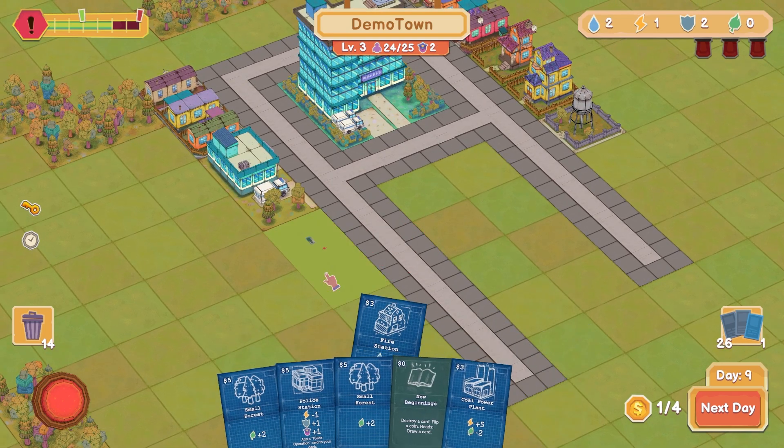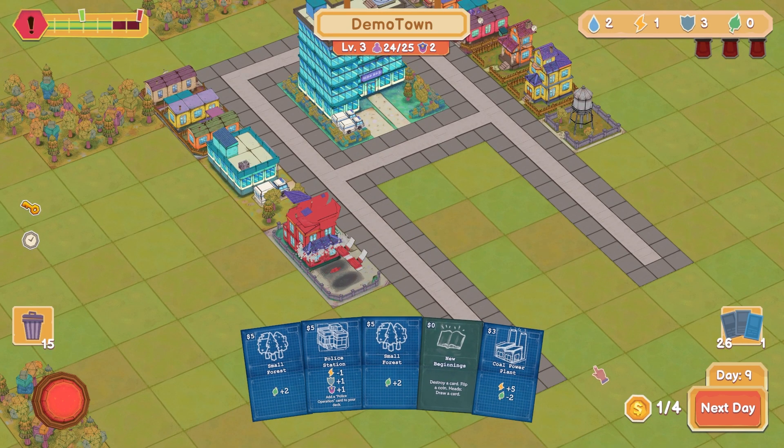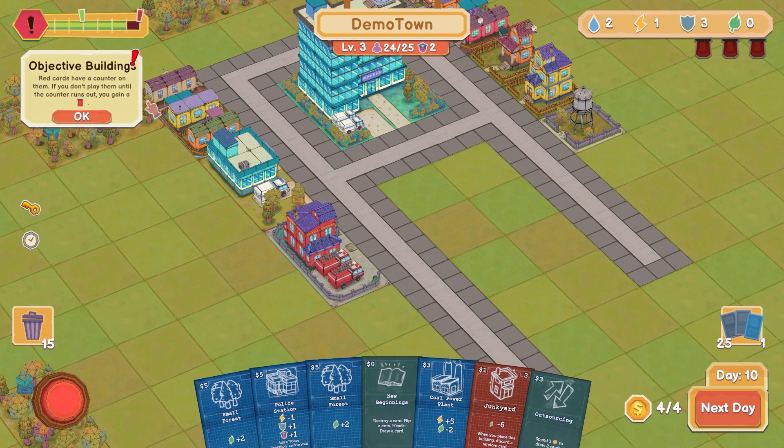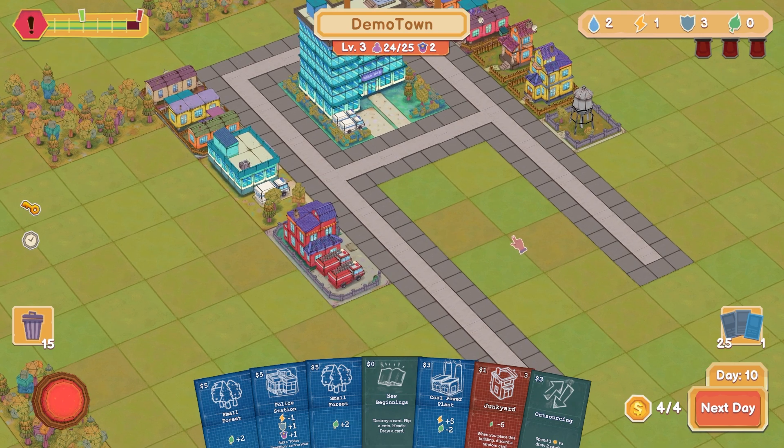Put you over here — beautiful. Next day, needs more population. Ooh, objective buildings! Red cards have a counter on them — if you don't play them before the counter runs out, you gain a red alert. Junk art.